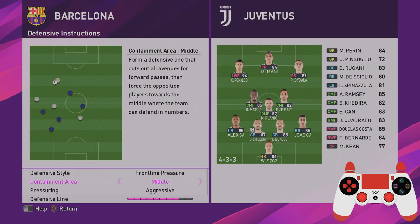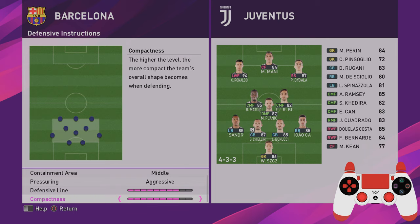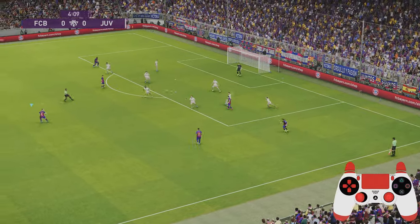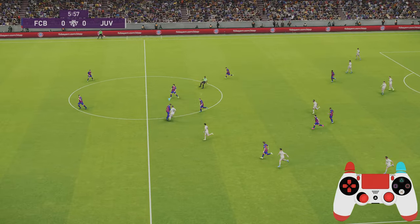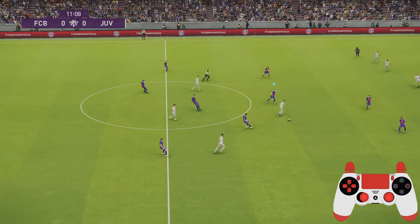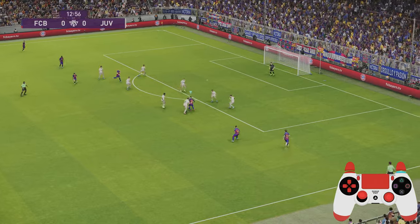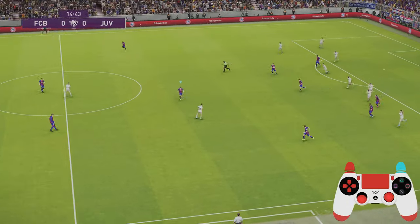Now we're going to switch it up to frontline pressure. As Barcelona I'm going to have more of the ball and defend from the front. I'm playing a high defensive line and a compact formation. The difference here is it's all about very quick player switching, covering passing lanes, and getting stuck in at the earliest opportunity. As soon as they get the ball, try and challenge for every single ball. If they play it long to their striker, position a player in behind — especially if you've got cover — to stop them laying it off to their supporting players.